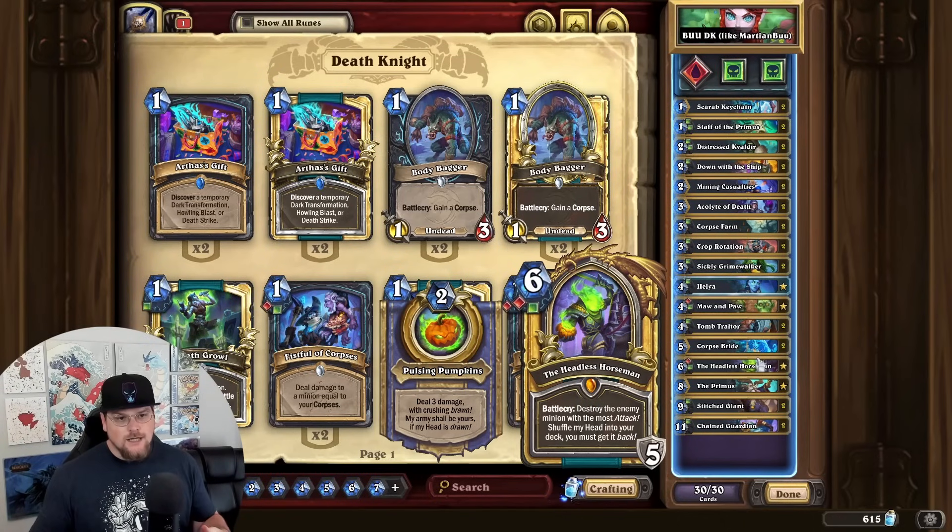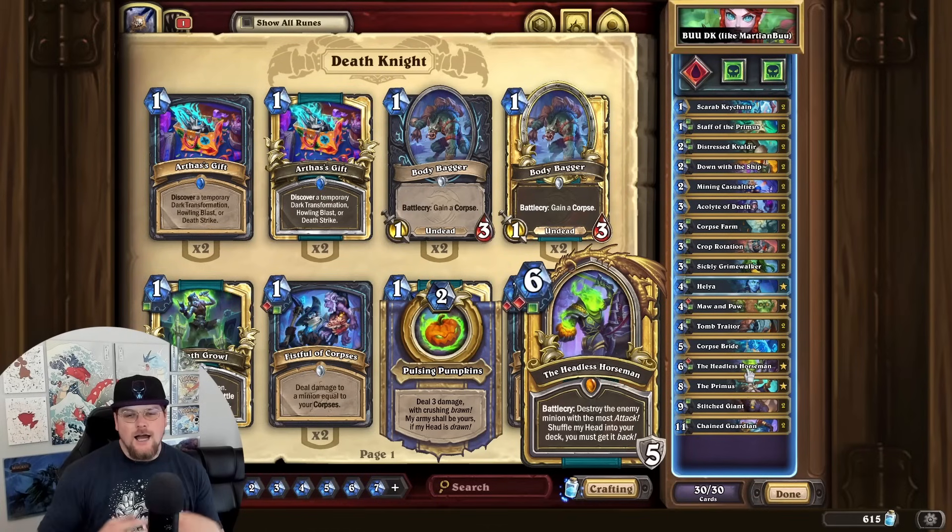But then I looked at Unholy Unholy and there you get all of the Plague cards. What's cool about running the Plague cards alongside this shell is we've taken the Corpse Bride Stitch Giant package from the Rainbow deck and we're defending it from Reno Lone Ranger with all of the Plague cards. So between the Corpse Bride, the Stitch Giant, and the Chained Guardian, you have all these giant threats that your opponent has trouble removing if they're running a Highlander deck.